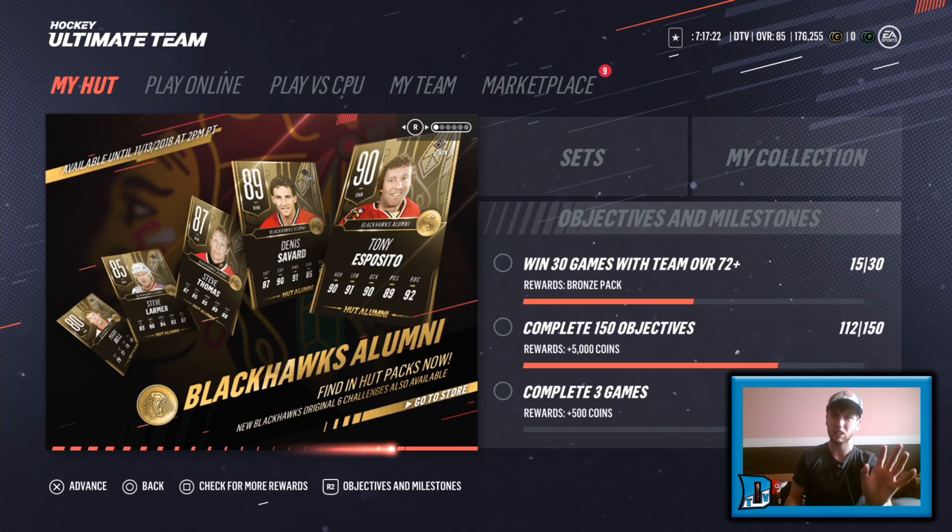Denis Savard kind of looks weaker, even though he does have a very nice shooting stat and a passing stat. We're not worrying about that — we're going to rip packs.